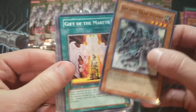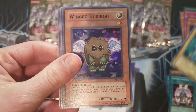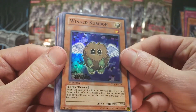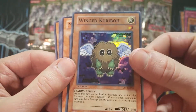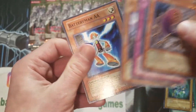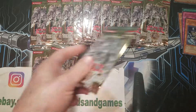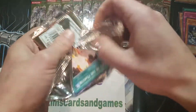Another Ancient Gear Soldier. Sparkman. And a Winged Kuriboh — I forgot this card was in here. So we got a Winged Kuriboh Super Rare. Definitely the best super to get, in my opinion. Awesome pull so far. All first edition here as well, including a Sparkman in that same pack. Great pull so far.